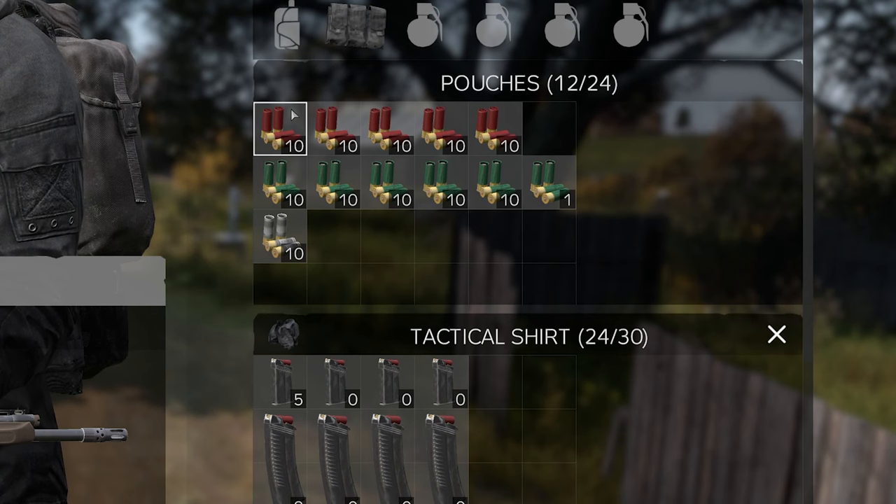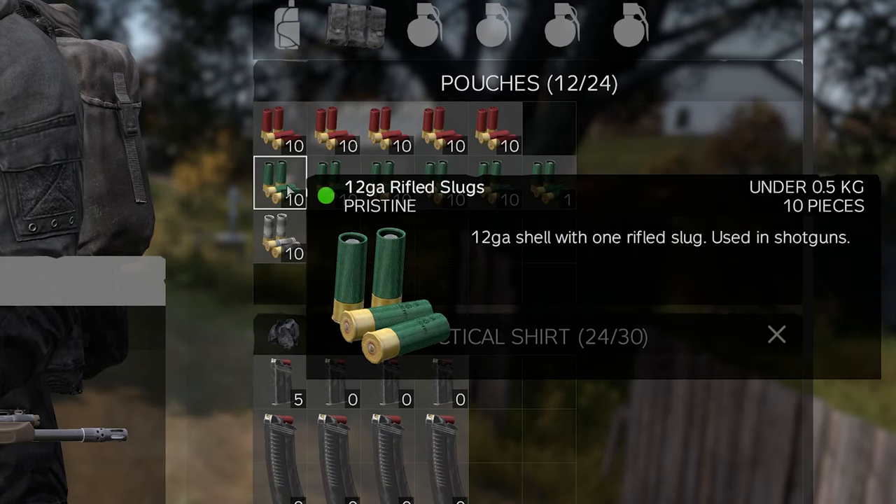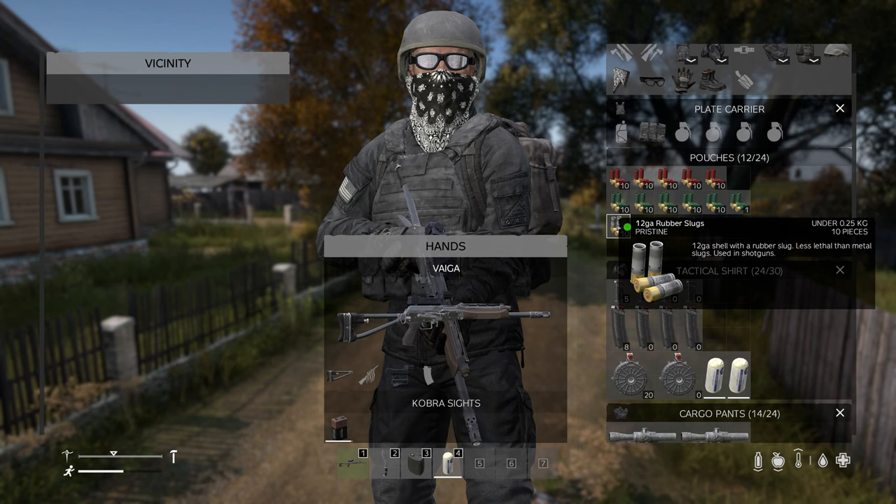As far as the ammunition goes, the red shells are the buckshots — this is what shoots the pellets that spread. It also has rifle slugs for shooting at a little further distance, and it has rubber slugs. The rubber slugs are only good if you want to knock a player unconscious. They will knock back an infected, but they won't kill them.